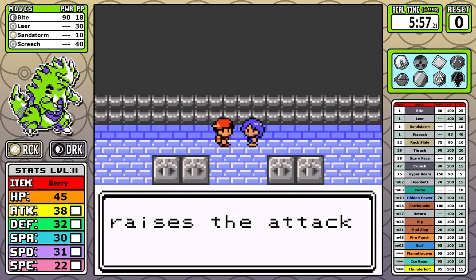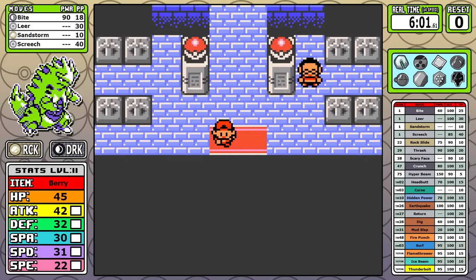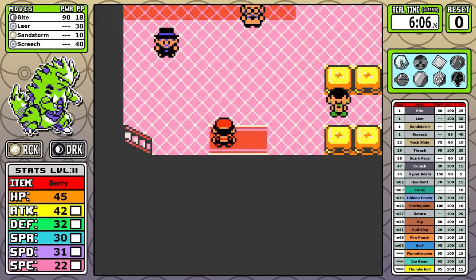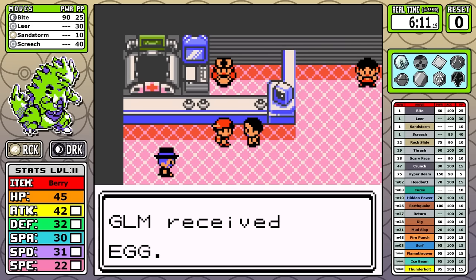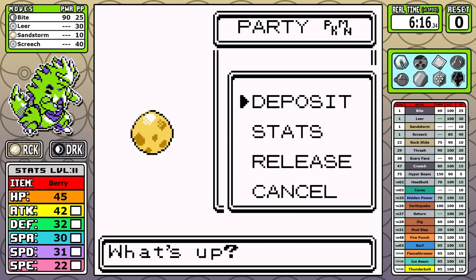Mud Slap is the prize here, and with some hikers coming up you might think you'd want to use it, but there are two reasons not to. First, it's a very weak move, and second, Bite being a special type just slices through those Rock types anyway — it makes Mud Slap useless. Ground moves not being that useful is going to be a theme, and we'll see that on a few occasions today.